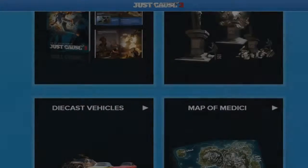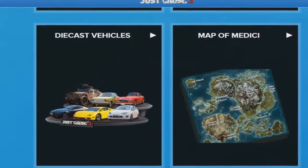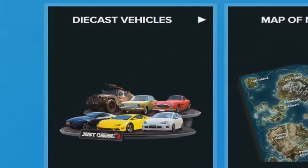A vehicle model set — this is a 1:32 scale model of the coolest vehicles Rico will be driving in Just Cause 3. It looks pretty cool to be honest.